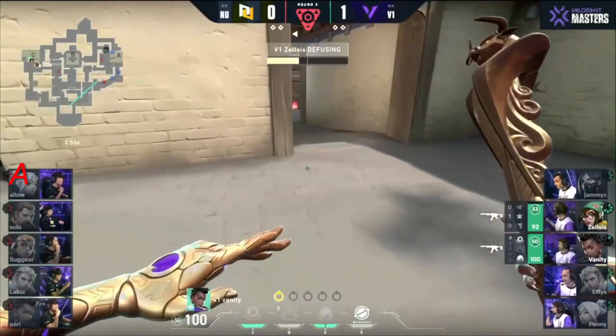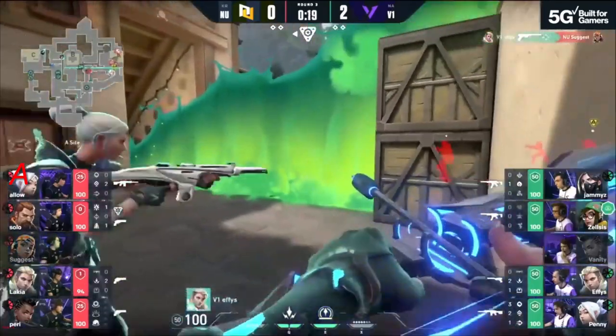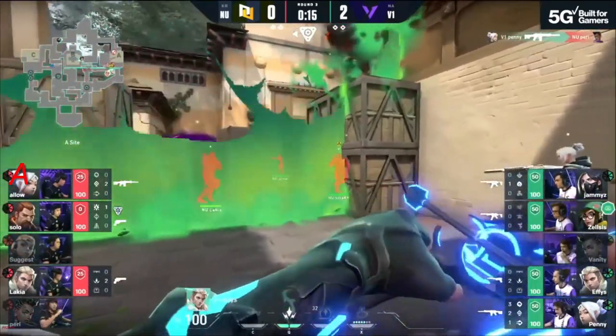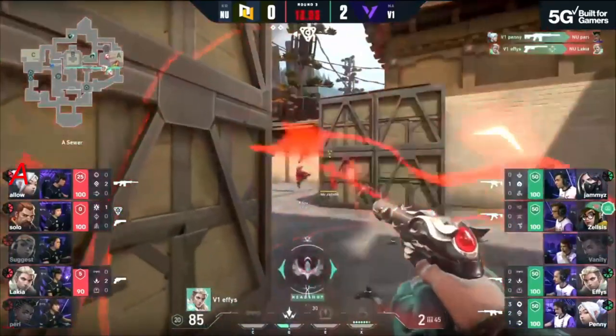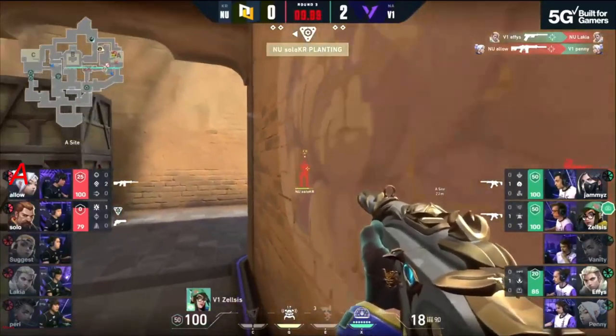In that 1v2 situation, they work their way onto the site. So far Allow has gotten through entirely unscathed, but unfortunately for New Turn, Suggest and Perry are not nearly as fortunate. As the wall comes down, Effies is greeted with a handful of folks on the side of New Turn.